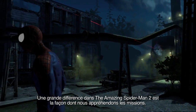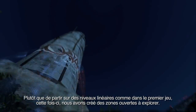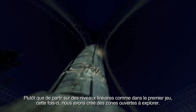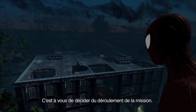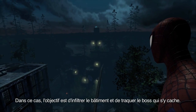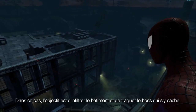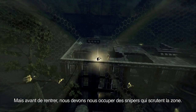One big difference in The Amazing Spider-Man 2 is the way we approach the mission design. Rather than going through linear levels like we did in the previous games, this time around we created open areas for you to explore. It's up to you to decide how the level will be approached. In this case, the objective is to infiltrate the building's basement and track down the boss hidden inside. But before going in, we should take down some of the snipers that are scanning the area.